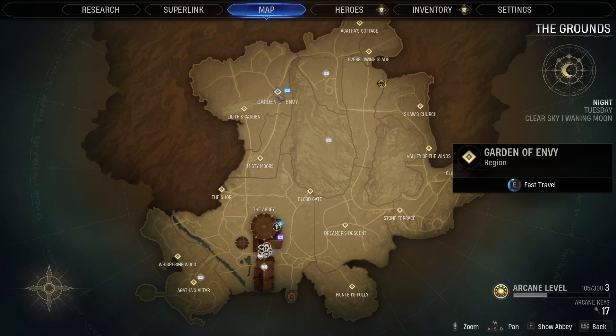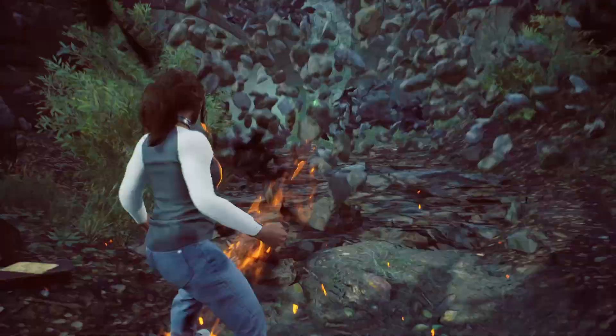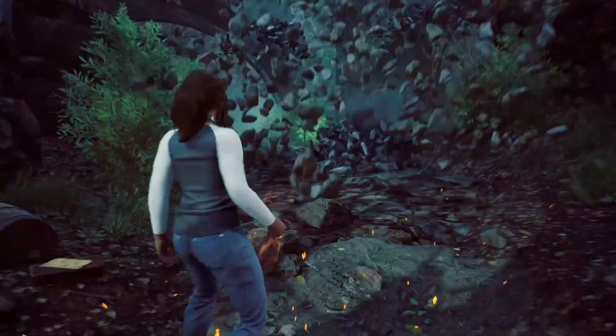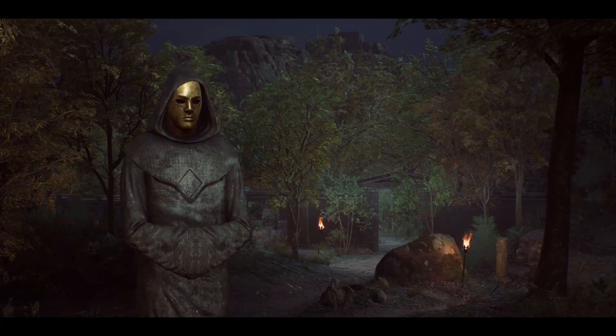For the last statue, head to the Garden of Envy. From there, take the path northwest from the crossroads, and break through the blockage on the path. Shortly beyond the blockage, you'll see a path heading right towards the cliff wall. Follow it to the end, where you'll find the final statue you need to pay your respects at.